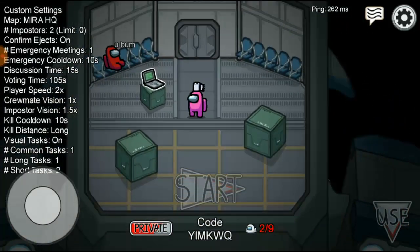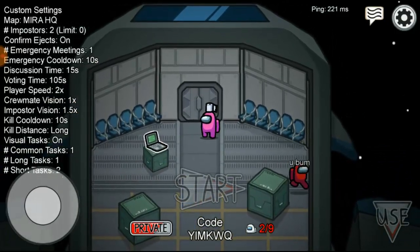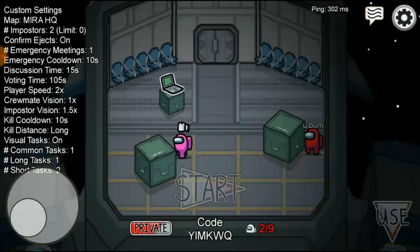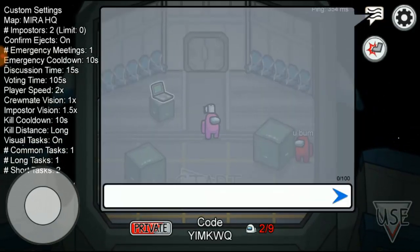Let's wait for it. Okay, now my friend has joined perfectly. Now I'm going to show you how to kick this guy out of the server. So what you do is click on the message icon at your top right hand corner.